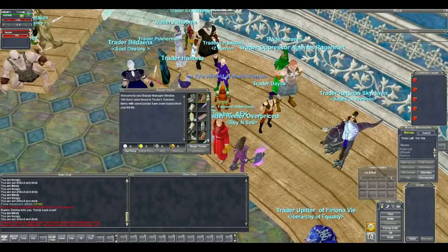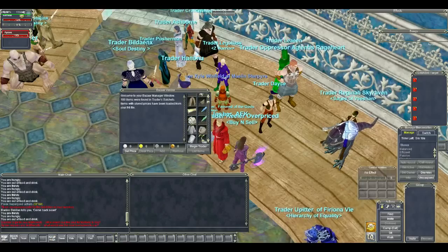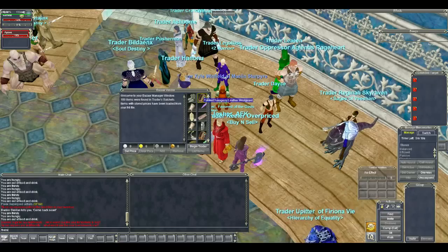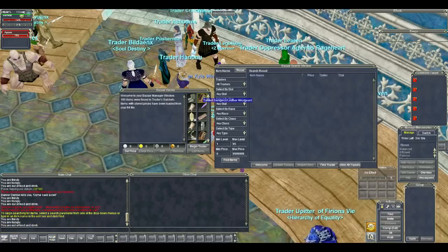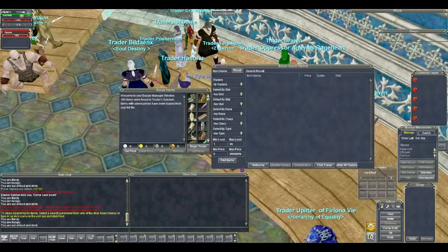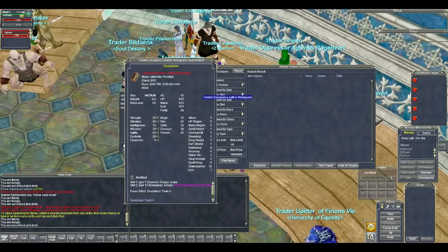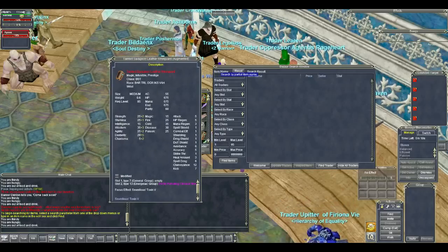Typing /trader is going to bring up this window right here and show you all the items that you have in your trader satchels. Then what you want to do is type /bazaar which is going to bring up the bazaar search window, which is technically kind of the auction house window in this game. Then you want to look at the item that you have and search it.